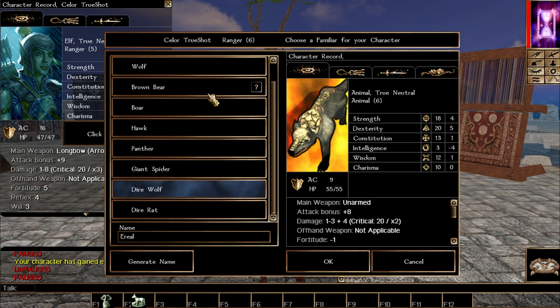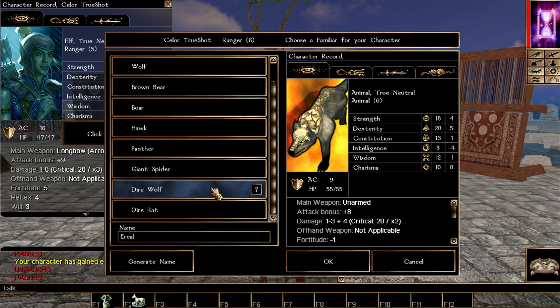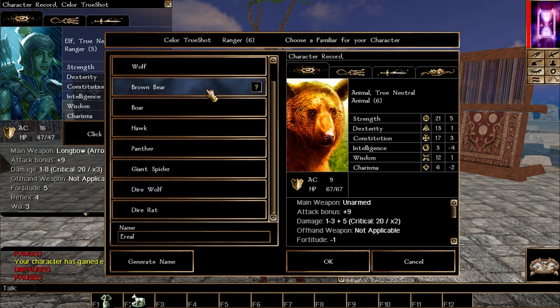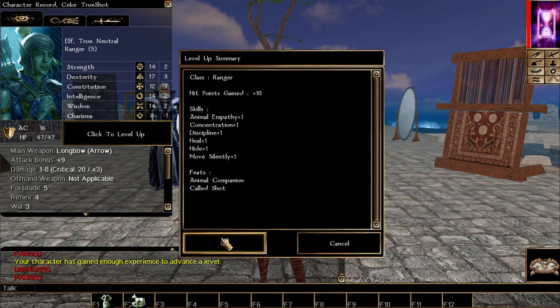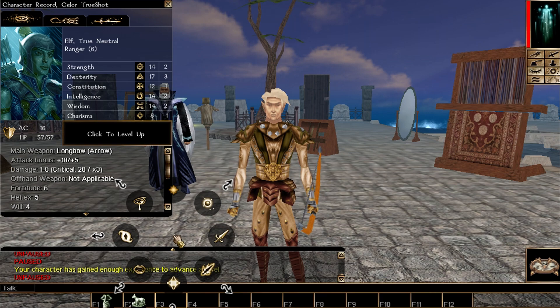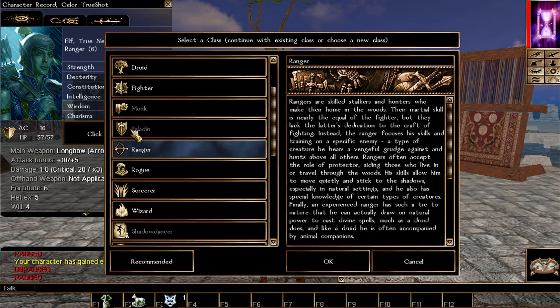Now we have our animal companion. I love dire wolves — they're always great for rangers. You could pick a bear or anything else; just pick whichever animal you love most. I'm naming mine Wolfie. We have about one more level of ranger and then we'll class-swap to wizard.